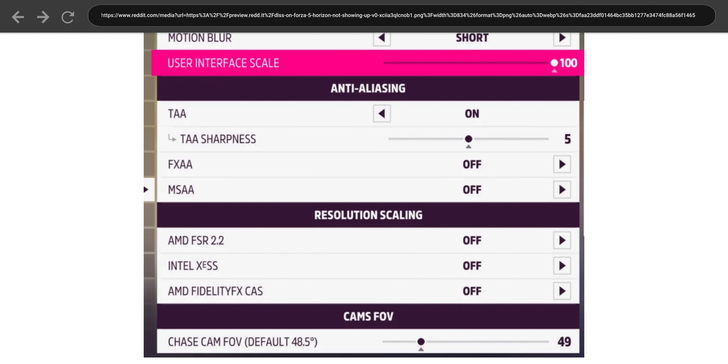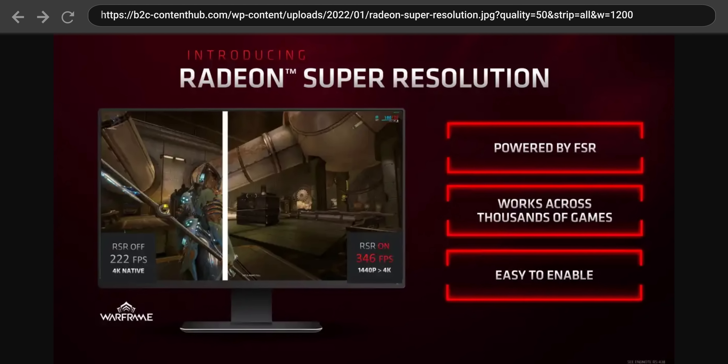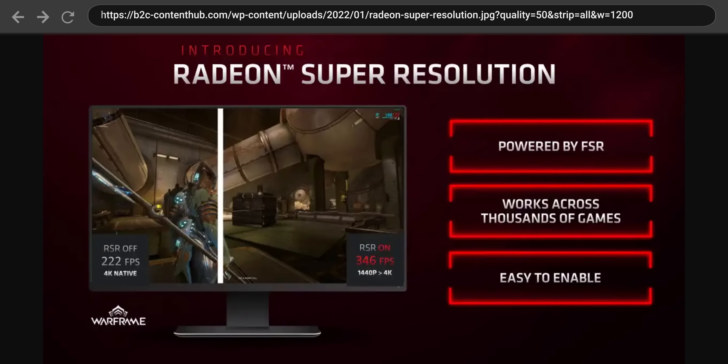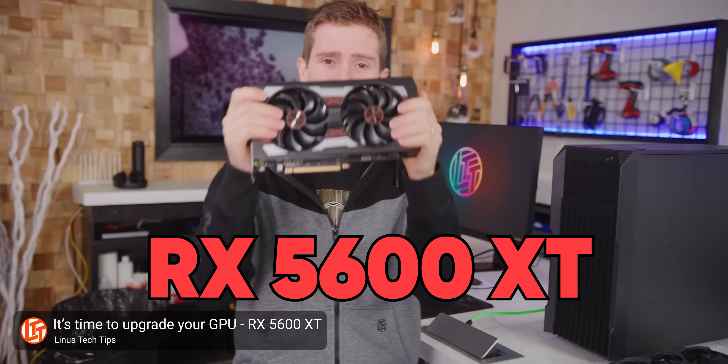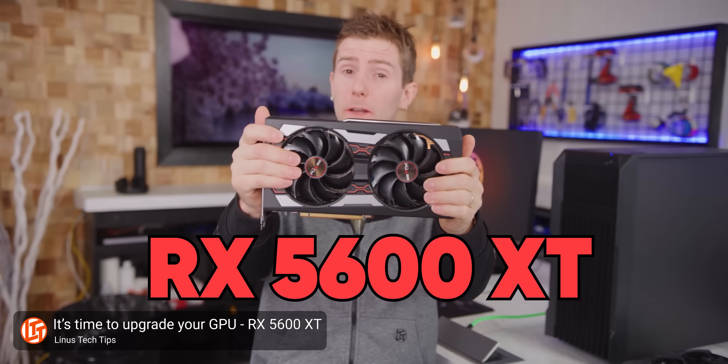No matter what flavor of FSR you're using, turning it on is just a matter of toggling it in the game settings menu. Keep in mind that there does need to be developer support for it, so it won't work with every single game. But AMD does offer a solution called Radeon Super Resolution, which is similar to FSR 1, but will work in any exclusive full-screen game without that game's developers doing any extra work. However, you need an AMD RX 5000 series GPU or newer to run it, as it's part of the AMD graphics driver, and only AMD GPUs use that.